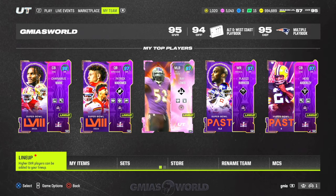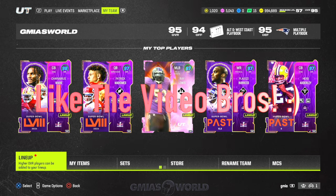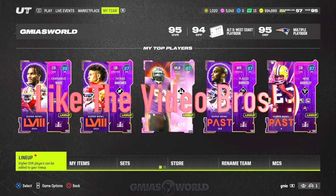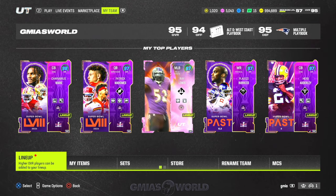Welcome back to G Myers World. Right now we're going to be talking about how you can get a free 96 Ultimate Legend in Madden 24 Ultimate Team. We're going to break it down according to what was explained to us.